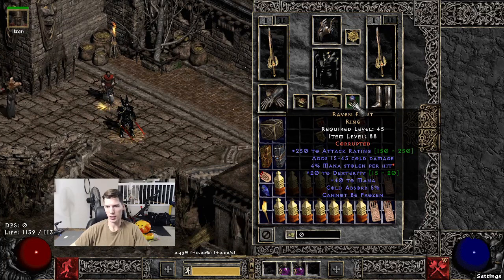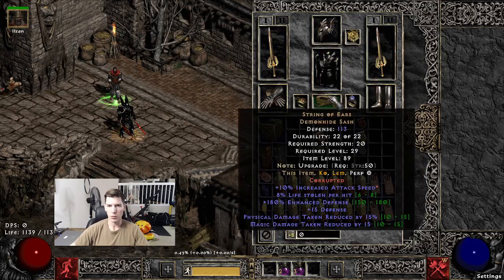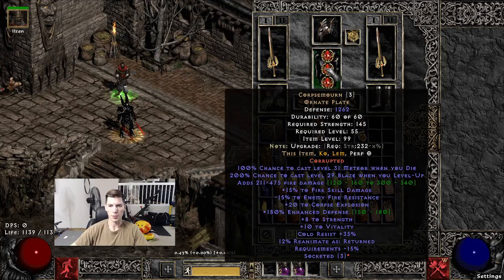Raven Frost with 4% mana leech — you do need mana leech here. You can use a dual leech ring, but then you need cannot-be-frozen. To make it more cost-friendly you can do a Raven's Frost and a dual leech ring on the other side. But here I have a Wisp Projector with some extra life leech for extra survivability. For the belt we have String of Ears with increased attack speed — the PDR is super nice and that helps us get the breakpoint. Corpse Moron with three sockets: the usual Flamebellow build chest, lots of fire damage, and the revives are really nice.